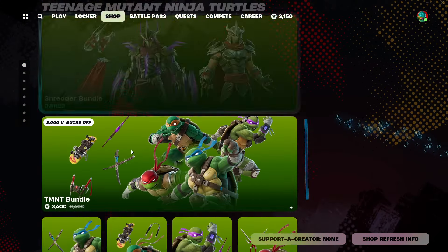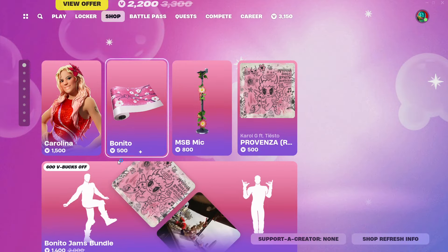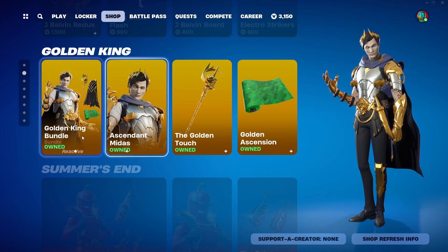Then we have Iron Spider, TMNT — a lot of TMNT — The Witcher, Deadpool & Wolverine, Kauji — a lot of Kauji — and Dalton King also here.